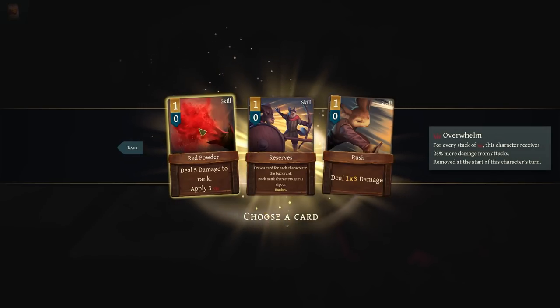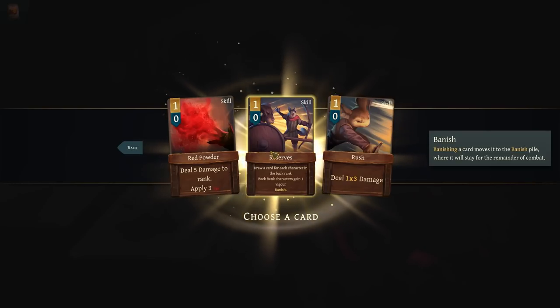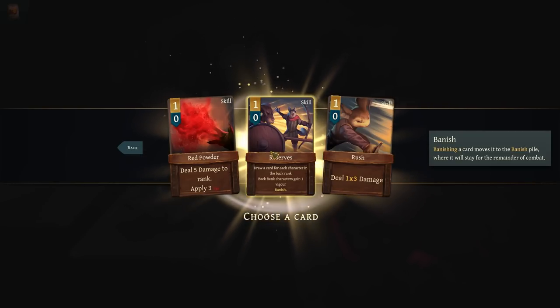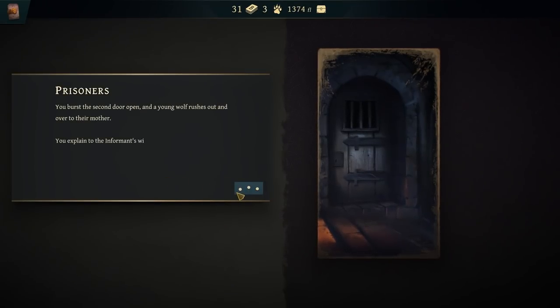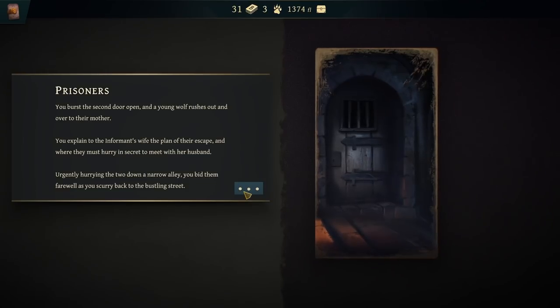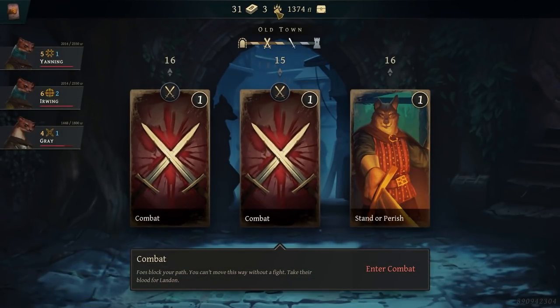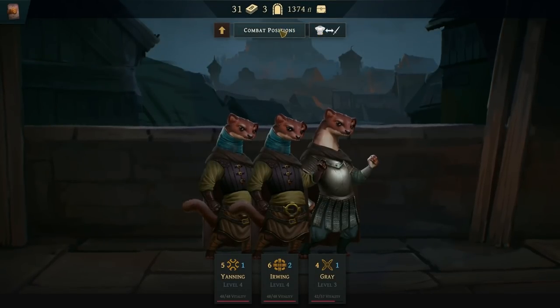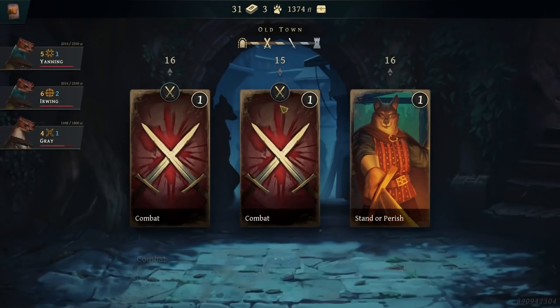Red powder is really good. Draw a card for each character in the back rank, back rank characters gain one vigor. Reserves is also really good. I'm going to go reserves — we don't have anybody in the back rank yet, but I can fix that. You burst the second door open and a young wolf rushes out over to their mother. You explain the plan of escape and where they must hurry in secret to meet with her husband, urgently hurrying the two down a narrow alley, and bid them farewell as you scurry back to the bustling street.